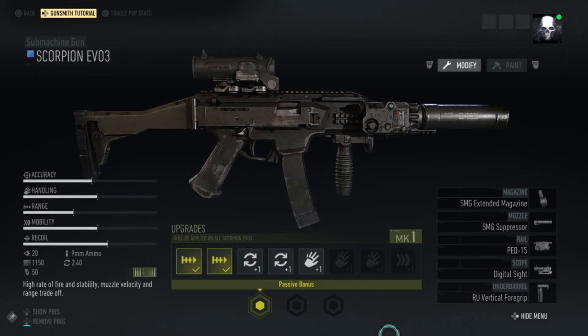The Scorpion is a 9mm carbine manufactured by a Czech Republican company. I cannot for the life of me pronounce the manufacturer's name, it just will not roll off the tongue. It is a 9mm weapon, first introduced in 2009 and still in operation up to today. It is operated by several law enforcement agencies across the world.